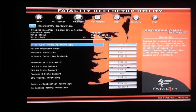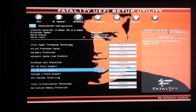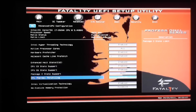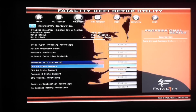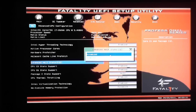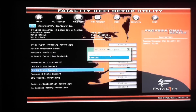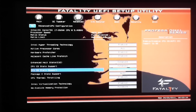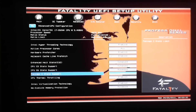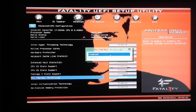You have your OC Tweaker, which is key for what we're trying to do. Your Advanced, which covers most of your advanced options, which we will also cover here in a little bit. Hardware Monitor, which covers your temperatures, fan speeds, and overall health of the computer. Boot, which lets you select your boot devices and their priorities. Security, where you can set up BIOS passwords. And Exit, where you can load defaults and save and exit.